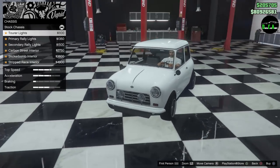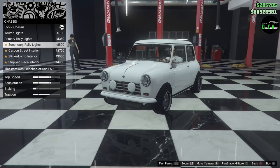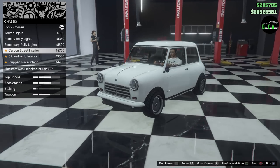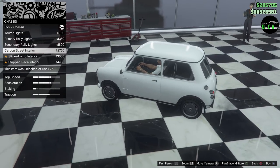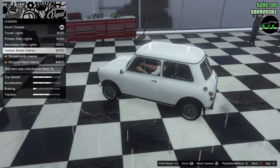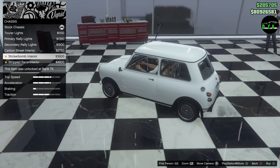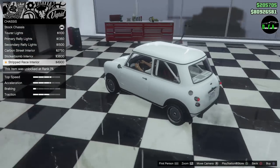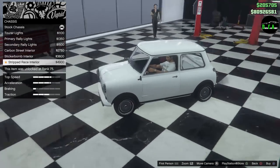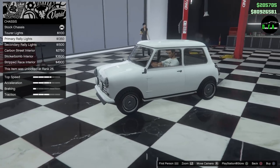Next up we've got chassis. We've got tour lights, primary rally, secondary rally, carbon street interior — you can make this all carbon, which ruins the classic look of the car. There's also a sticker bomb interior — I've never seen that before, it's totally stripped out. You can literally turn this into a race car if you really want to. I'm not going to mess with the interior — I do like the primary rally lights though, I think that's pretty cool.